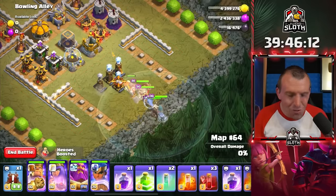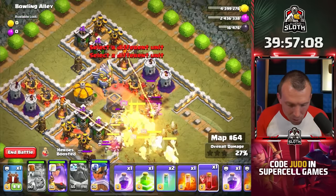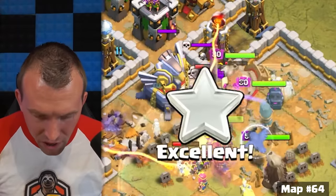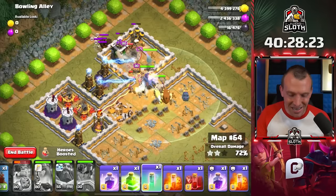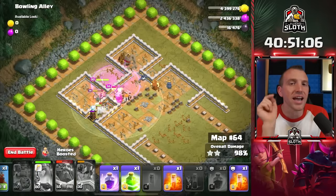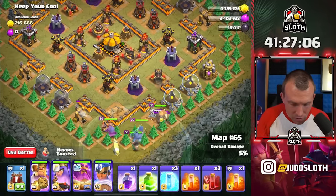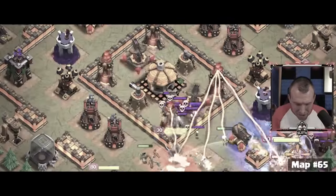I feel like I'm doing pretty well but don't worry — I'm confident I will actually mess up at some stage. Let's use skeleton spells to distract the single target Infernos before they lock onto my heroes. I'm going to use an invisibility because I can't tell which hero is targeted and we need to protect them all. My King is taking a lot of damage — let's use a Rage and a Skelly since we've got nothing else to take this single down. That was too close for comfort.